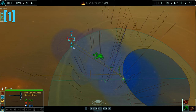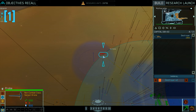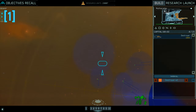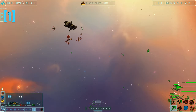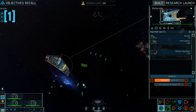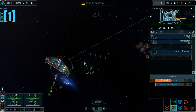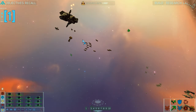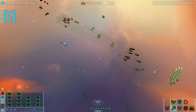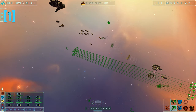When it comes to objectives you can try to simply right click them, but if you are off the mark you will end up with your ship moving only on one plane and end up below or above the objective. You can also right click your own ships and this will give your currently selected ships orders to follow them around. Moving in two planes is especially useful when you want to avoid moving straight into enemy fire and surprise them from below or above.